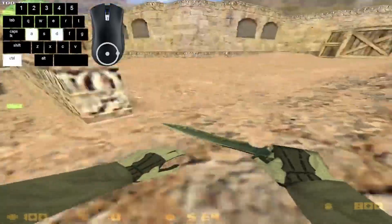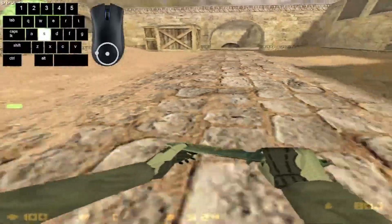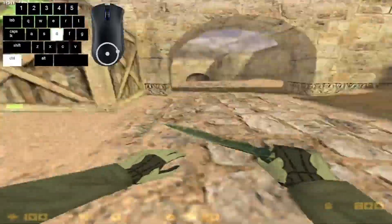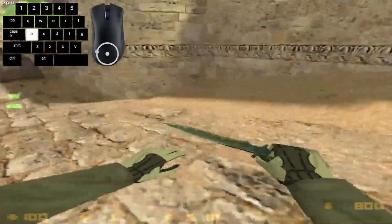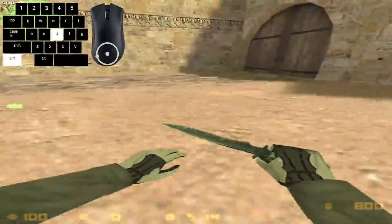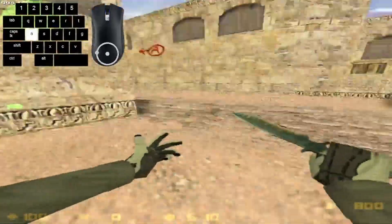On 100 FPS it's impossible to gain any speed, as you can see. But if I go to 300 FPS, you can see I'm getting lots of speed while strafing. When I go to 500 FPS I get even more speed, and even more than that with 900 FPS — going crazy fast, as you can see.